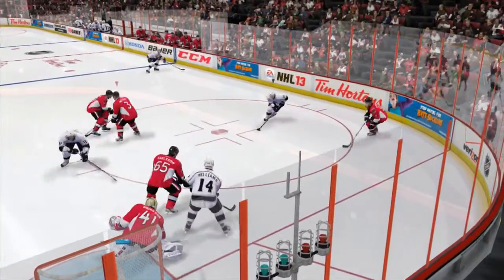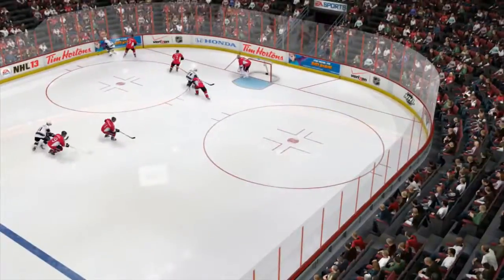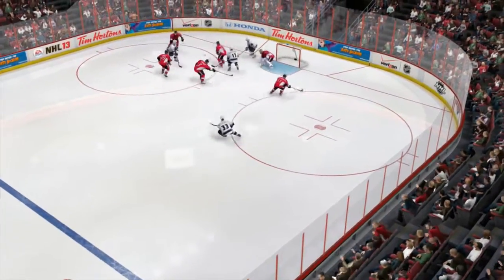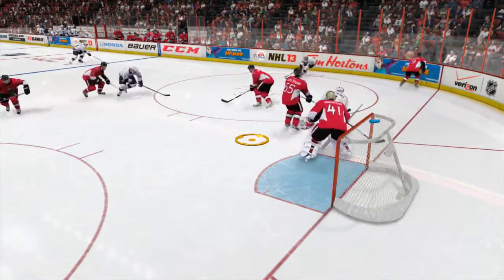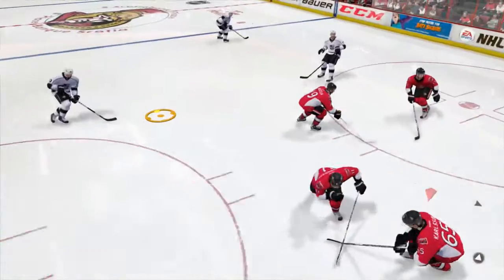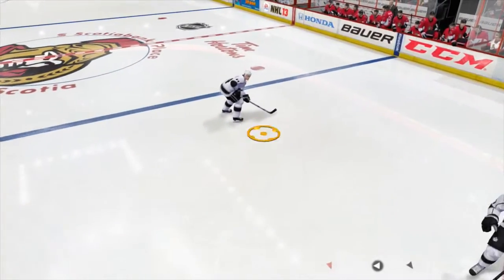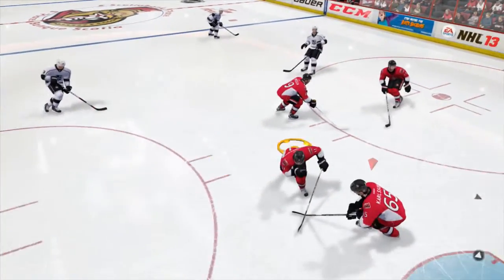Take this clip for example — Dustin Brown tries to bring it to the slot, but all my guys collapse on him, as the name of the strategy suggests. Basically, the goal with collapsing is to cover the important areas of the ice — the slot — and to give no room in those areas. The disadvantage with collapsing is simply that the points are usually always open, and the upper part of the slot is usually open too, so be on the lookout for that.